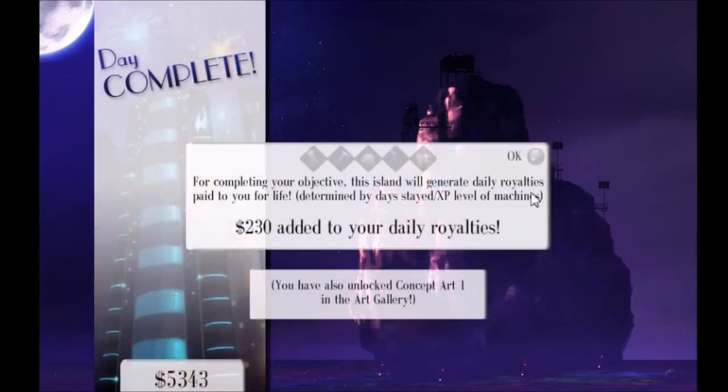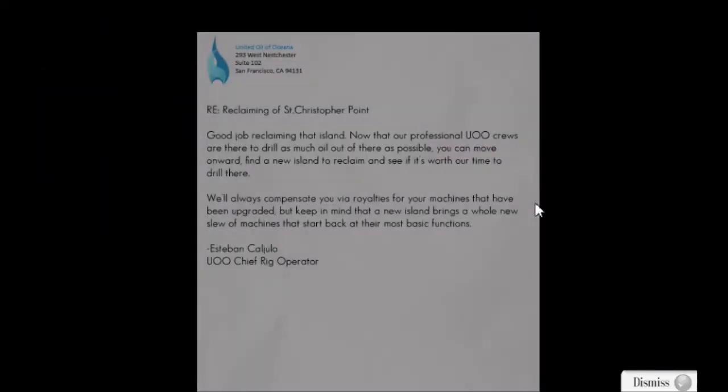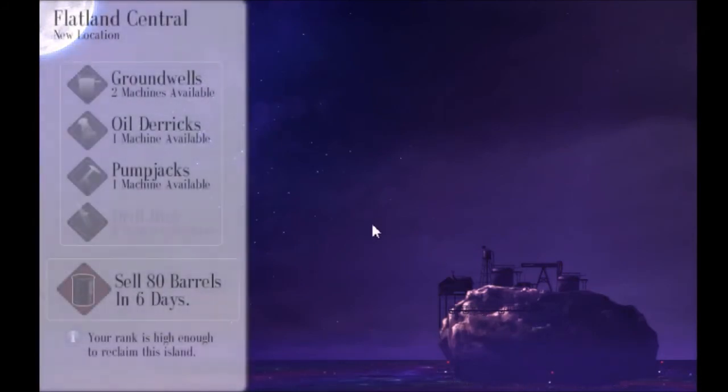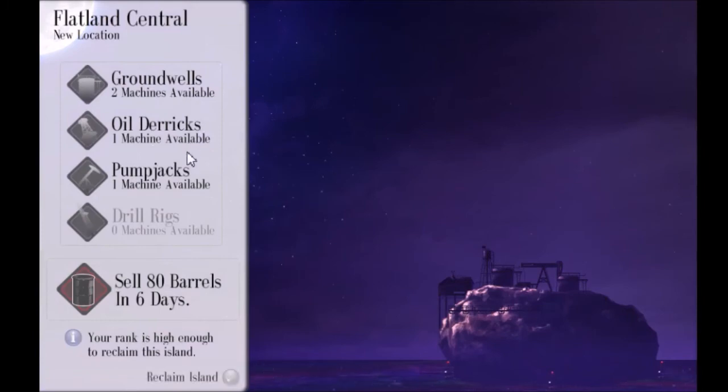Let's continue to our next island. We've got $230 in daily royalties — you get a certain amount of royalties per day from all the islands you've completed before. Eventually they will probably outweigh your crew costs, because you've got to feed your crew every day — it's a money sink, one of the ways they balance the game. So when we come back next time, we're going to have two ground wells, one oil derrick, one pump jack, and we're going to sell 80 barrels in six days. I've been Chazzy Burger — I hope you've enjoyed this first episode of Let's Play The Oil Blue. Give it a like, maybe subscribe if this is your first time watching. Until next time, goodbye!